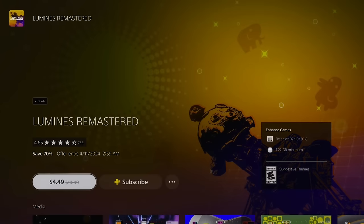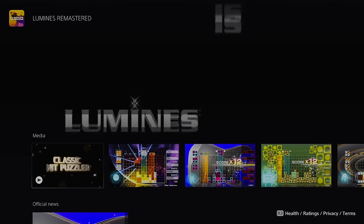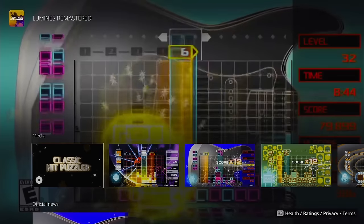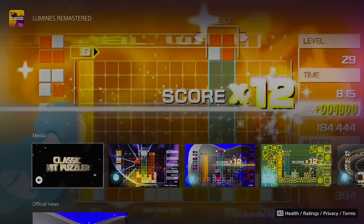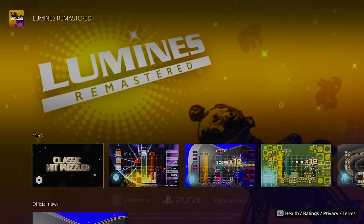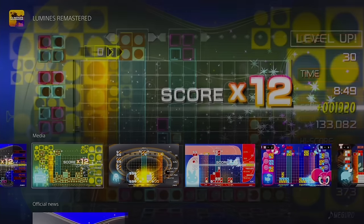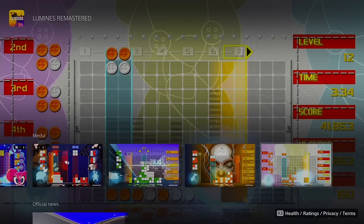Speaking of which, here's Lumines Remastered — one of my favorite games of all time, actually my favorite puzzle game of all time. If you call yourself a fan of the puzzle genre and have never played a Lumines game, I don't know what you're doing. If you're a fan of super flashy games with amazing music, Lumines is essential. Currently on sale for about $4.50. Fair warning: once you start playing you may not be able to stop. When I played it on PSP I would see the puzzle blocks falling when I tried to sleep — the series is just that good. Please play it.